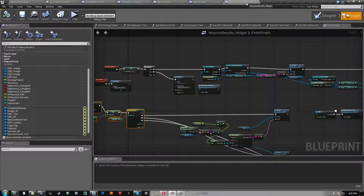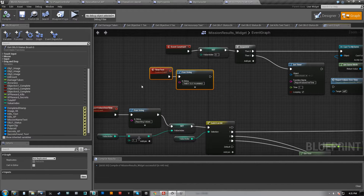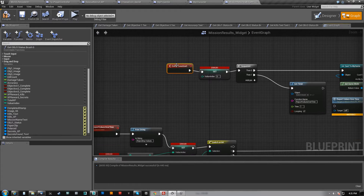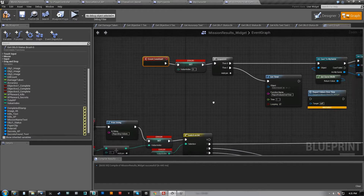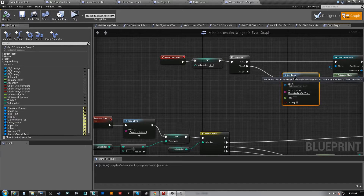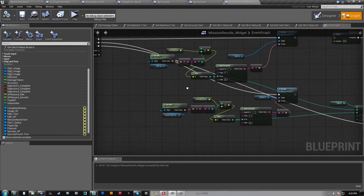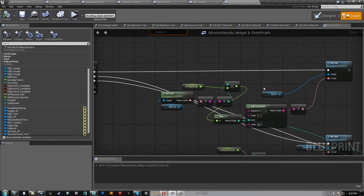I wanted to make a special point here about this timer. When this menu opens, it's going to run this event, which is basically begin play for a menu event construct. The moment that it constructs itself, it's going to call that. And what I've got is a timer here for reporting values over time.